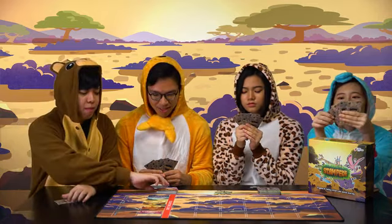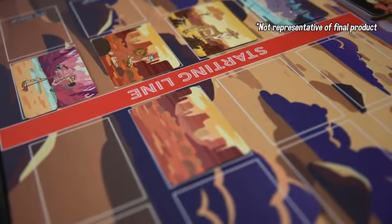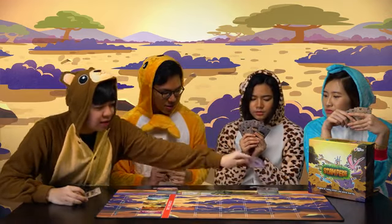During a player's turn, always start by revealing a race card and placing it on the respective animal's track. Then, that player will play any number of power cards from their hand. Power cards provide unique ways to outplay your fellow competitors.